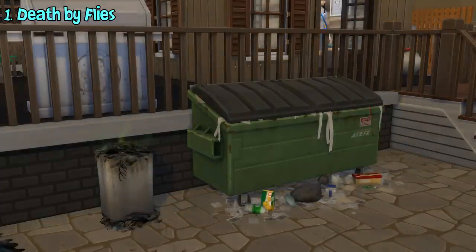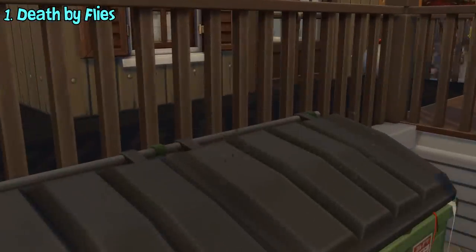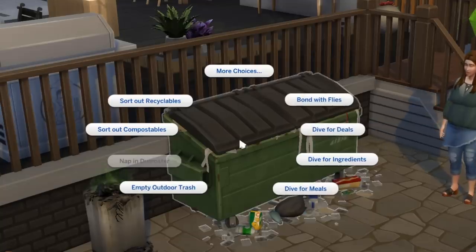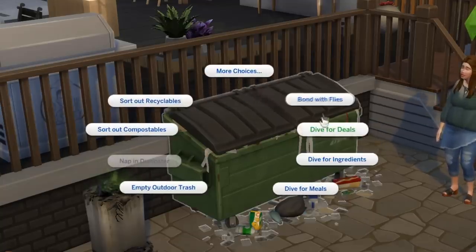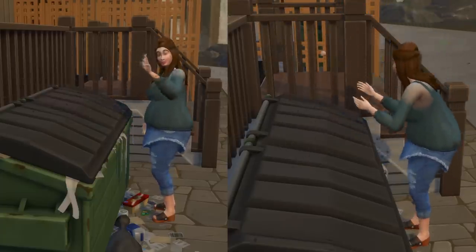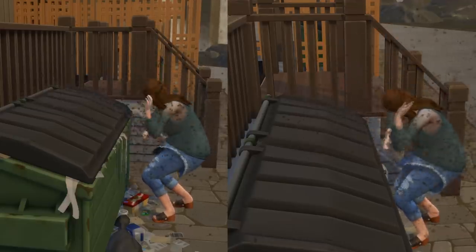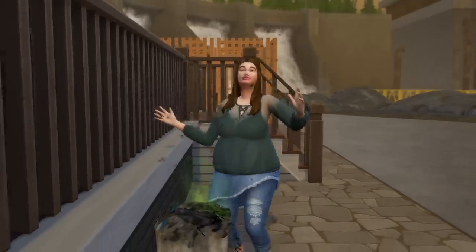If you accumulate trash in the trash bin or the new dumpster for too long, flies may appear flying around them. Normally you cannot do anything with it. However, if you have the new Reduce and Recycle lot trait, you'll be able to do several new interactions. Two of them are 'Try to Clear Flies' and 'Bond with Flies.' Both interactions have several different outcomes. A lot of the time, your sim will fail when trying to clear or bond with the flies, resulting in them swarming you for a moment. You'll then gain the 'Swatted' angry moodlet.